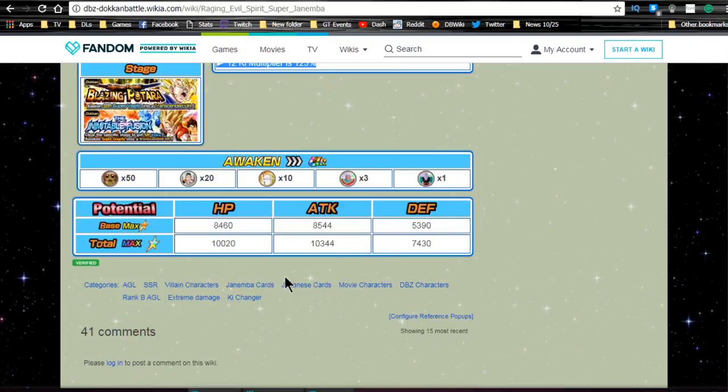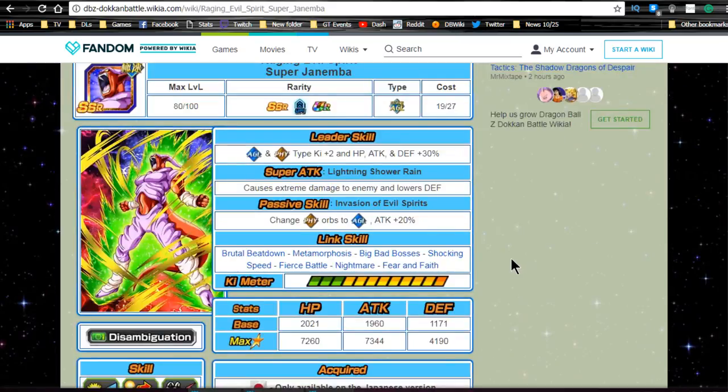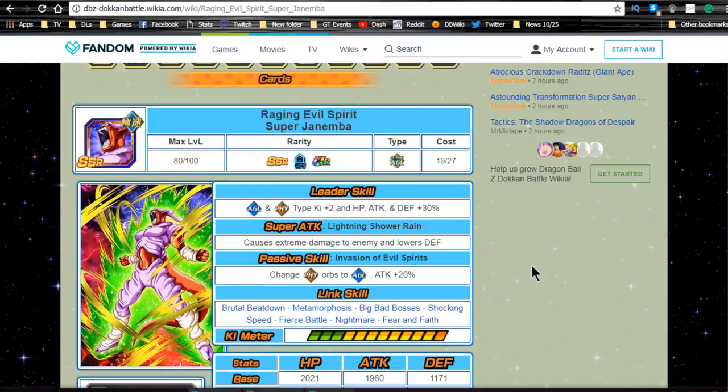He does have the max dupe system — I don't see anyone ever doing it, but max stats are HP 10,020, ATK 10,344, and DEF 7,430. Overall, not an awesome unit, not a great unit, not a staple unit — but he's decent, especially if you're lacking cards for a mono villain Agility team. He can be very viable. He's going to be very common — he had around a 10% pull rate on the JP side, so keep that in mind when pulling on this banner.